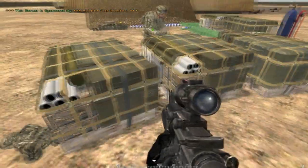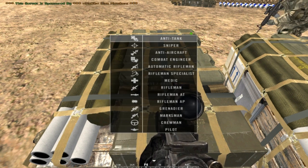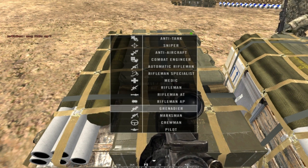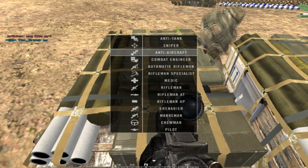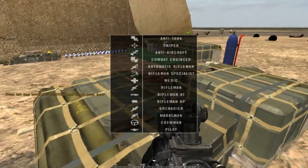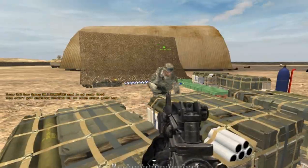To request kits, go to a crate, hold T and left click, and you'll have a choice of kits. Depending on how many people are in the squad, you can only use certain kits — these are all limited. You can only have one of most specialist kits per squad. Sniper, AT, Combat Engineer, and AA can each only have two per team. You left click to select, or right click to get a variant — for example, right click gives you a red dot sight instead of no scope.